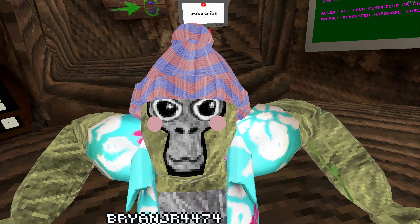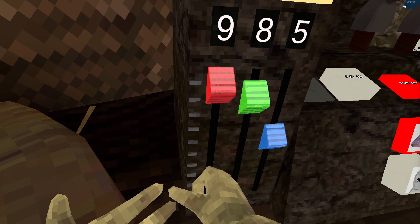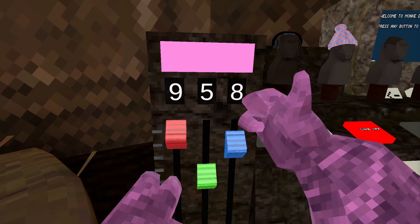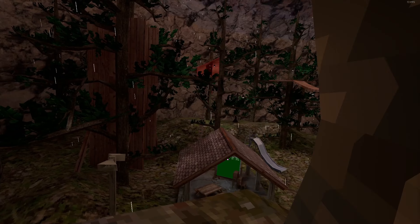Gorilla Tag has just added a creative mode to their game. First thing I noticed in this new update is this new color thing that I can't change. The spiders won't work, so I'm gonna be pink for the rest of this video.